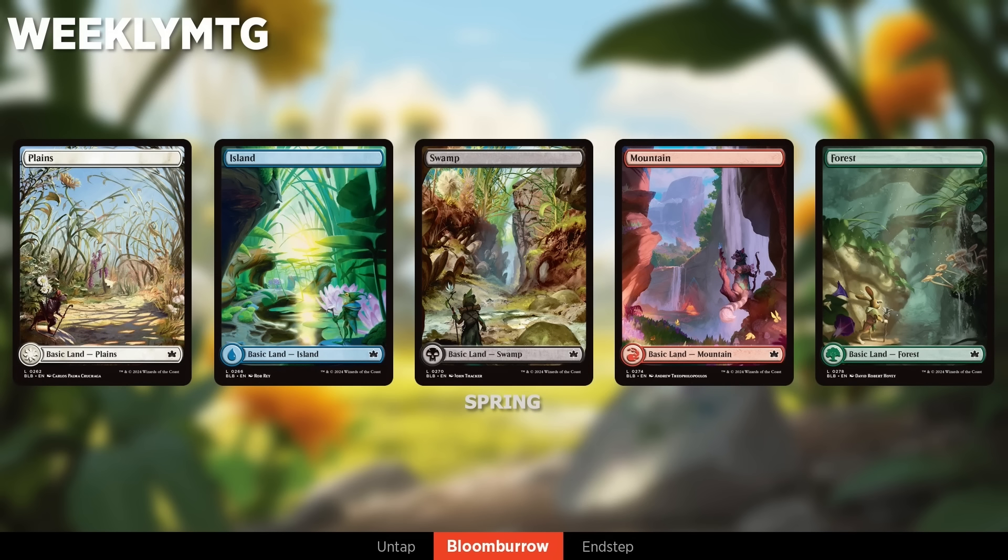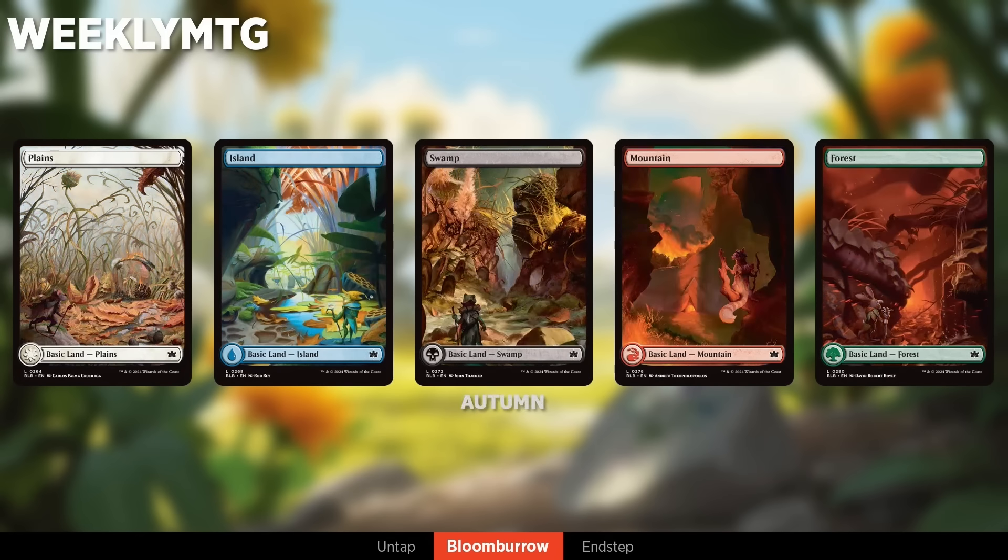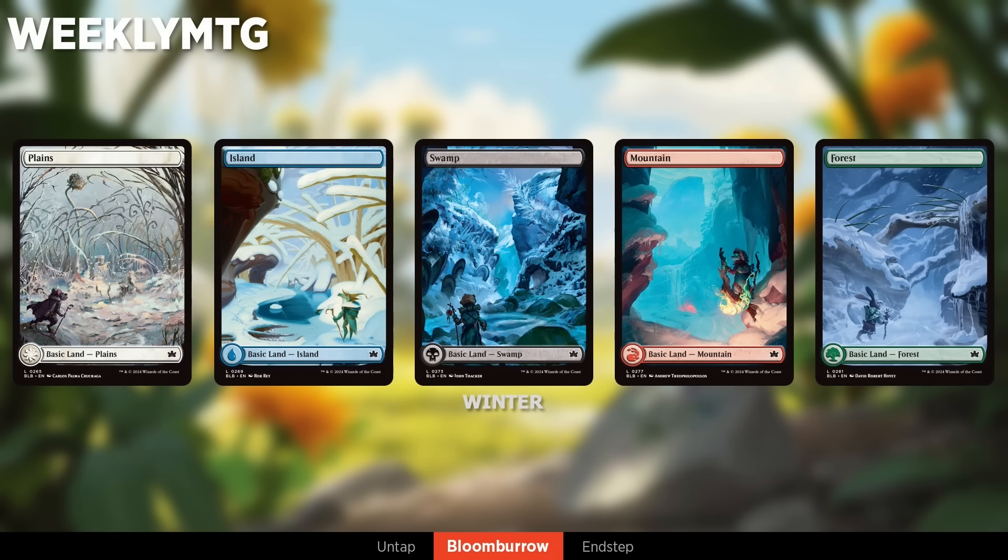The seasonal basic lands are borderless full-art basics available in foil and non-foil in both Collector Boosters and Play Boosters. Each basic land type has four different seasons it's available in, so you can collect all of them or choose your favorite. The different seasons appear at different frequencies — spring and summer are a little more common than winter ones. The collecting article will have the exact breakdown of how often you'll find spring, summer, autumn, and winter versions.